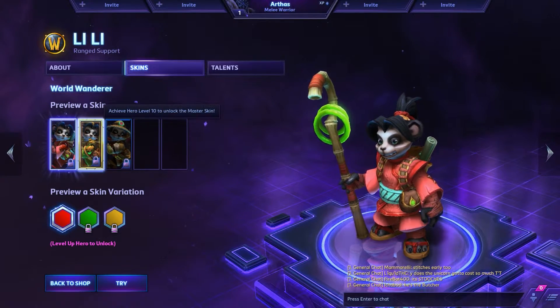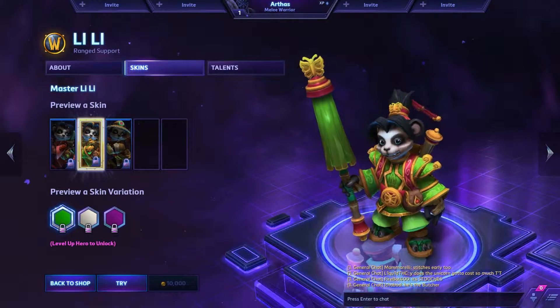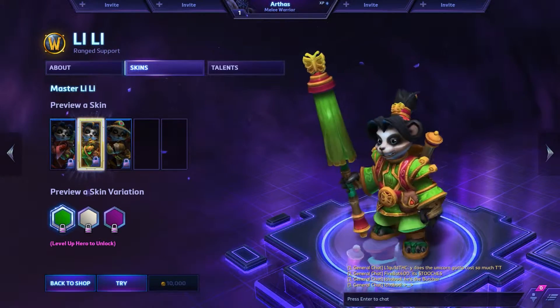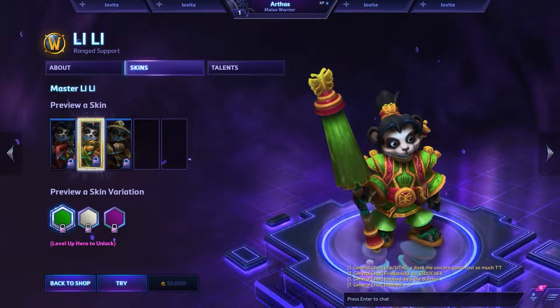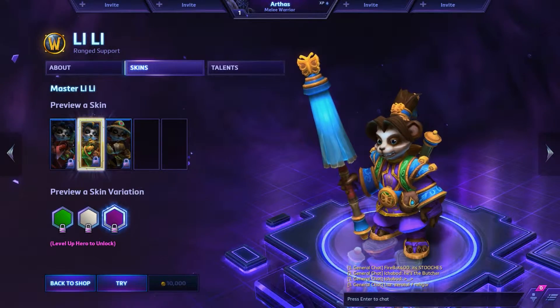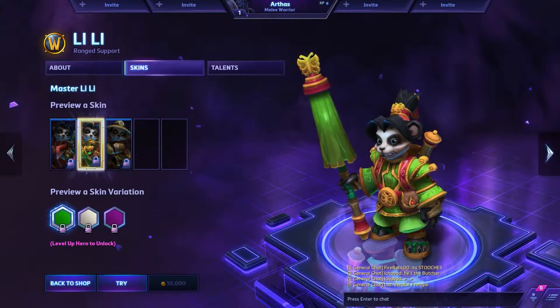We got Lily, which gets a very nice Master skin — I don't even know how to describe it, it just looks nice. The whole butterfly theme and everything is cute, it really is. And even the Master skins have color variation, so not bad at all.